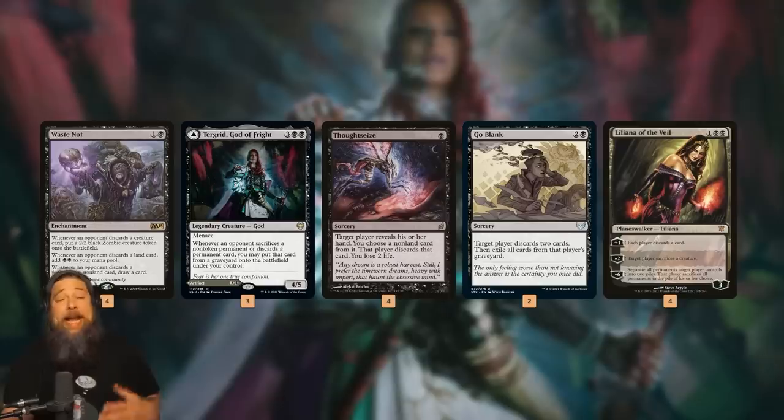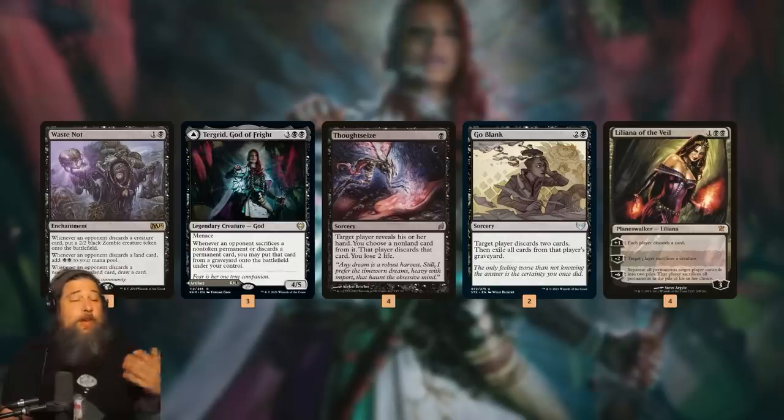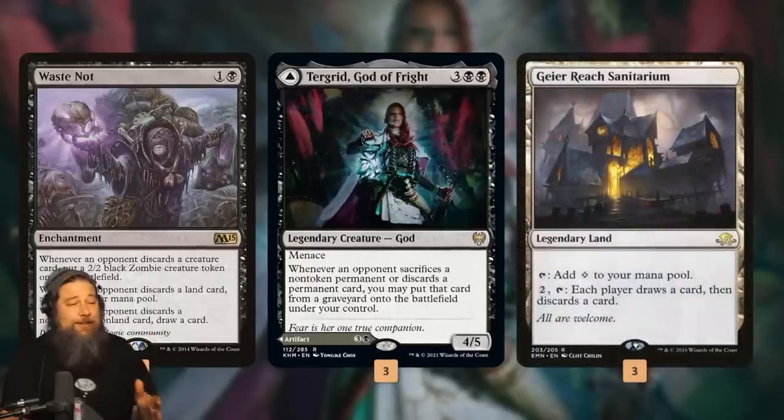We have a lot of typical Waste Not / Turgrid stuff. What the deck wants to do is make your opponent discard a bunch, so we've got Thoughtseize, Go Blank, and Liliana - which can also be a sacrifice outlet for Turgrid. The problem traditionally with Waste Not and Turgrid decks is once we run our opponent out of cards, our deck stops working. Once they're empty-handed, they just draw their card for the turn, play it, and we never get to trigger Waste Not or steal stuff with Turgrid.